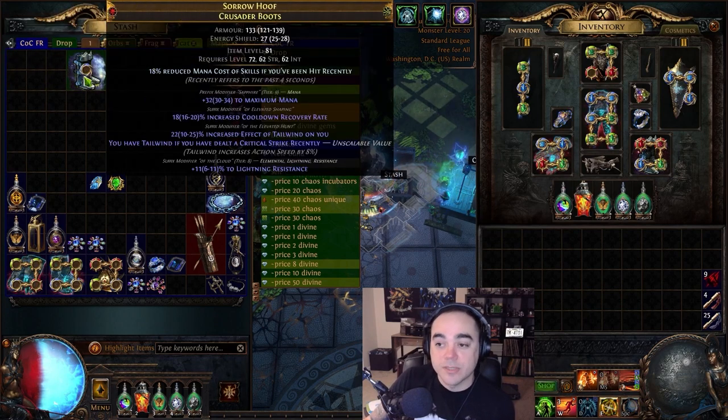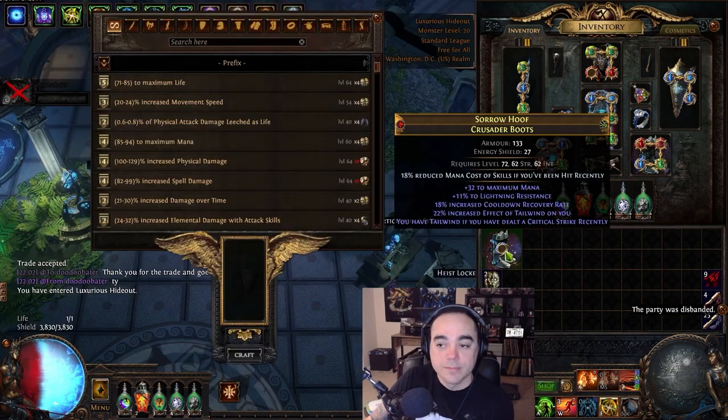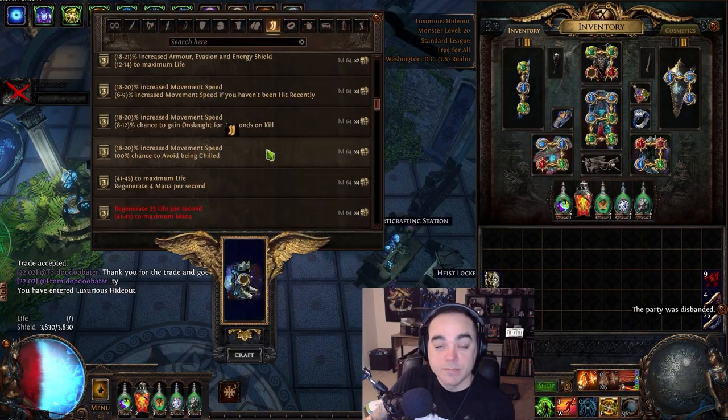Then you get tier eight lightning resistance. Now you could start again and go through that whole process again, or just be happy that you finally hit it — which is what I did. Suffixes cannot be changed again, another two divine.